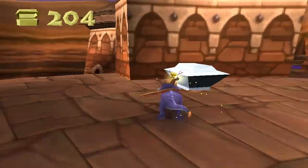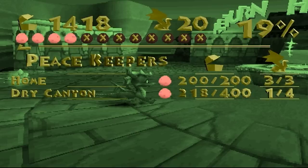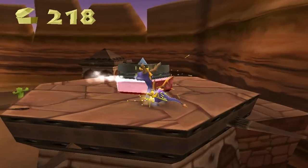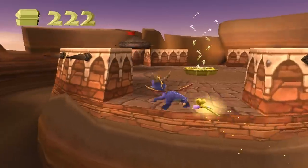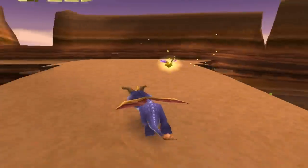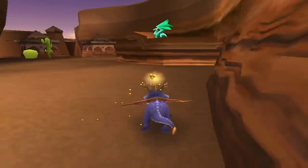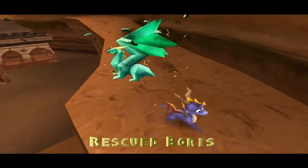You can just click that — yeah, I was right. We have four dragons in this world; they usually keep it to four dragons in each world for some reason. Alright, let's rescue this dragon over here, which is Boris.